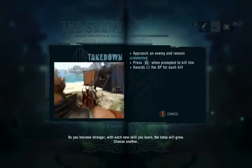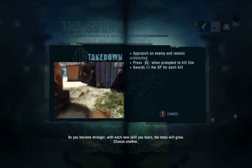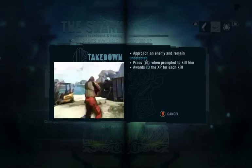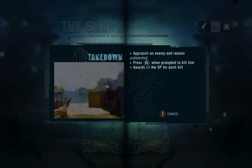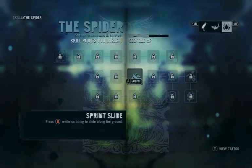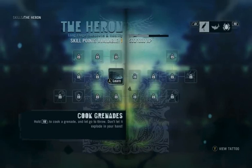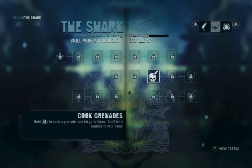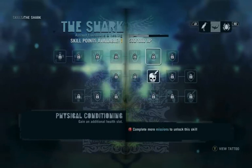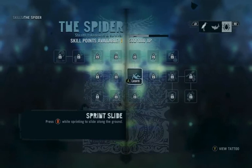It is done. As you become stronger, with each new skill you learn, that tatau will grow. Choose another. Takedown — approach an enemy and remain undetected, press the right stick in when prompted to kill him. Awards three times the experience for each kill. Sprint slide — press B while sprinting to slide along the ground. That doesn't seem useful at all. Grenade cooking — also not useful. That seems more useful. I guess we'll go with the power slide, then.